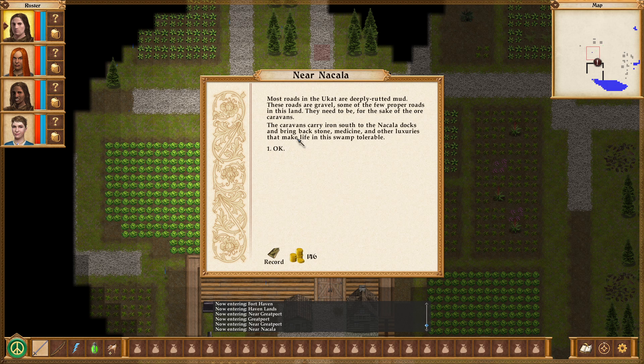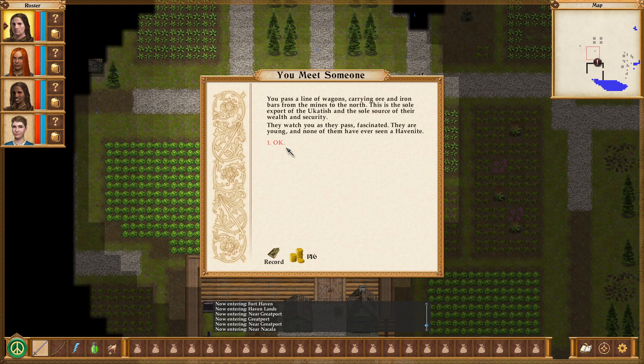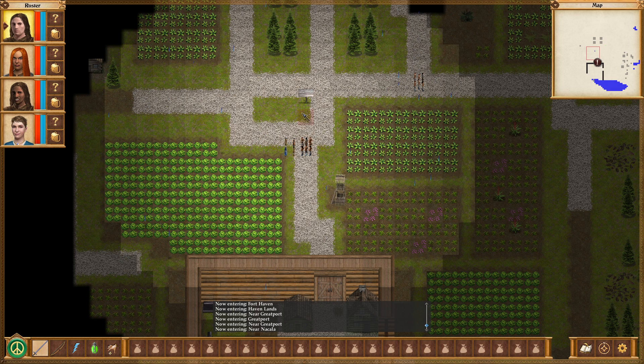Most roads in the Ukat are deeply rutted mud. These roads are gravel, some of the few proper roads in this land — they need to be for the sake of the ore caravans. The caravans carry ore south to the Nakala docks and bring back stone, medicine, and other luxuries that make life in the swamp more tolerable. You pass a line of wagons carrying ore and iron bars from the mines to the north. This is the sole export of the Ukatish and the sole source of their wealth and security. They watch you as they pass, fascinated — they are young, and none of them have ever seen a Havenite.